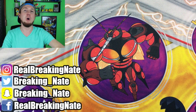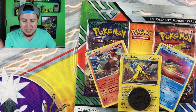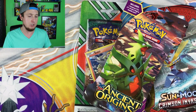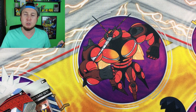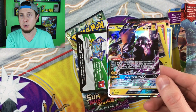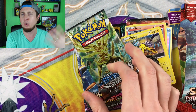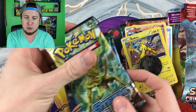PokeFam Nation, we are back home. It is time to open up all of our awesome Pokemon stuff. We got this two-pack blister with the Entei, Raikou, and Suicune promos. We have a Crimson Invasion booster pack, an Ancient Origins booster pack, and the shiny Tapu Koko box. We're going to give away all these promos to you guys because you deserve them. Let's go ahead and unbox everything and get straight into opening up all these booster packs.